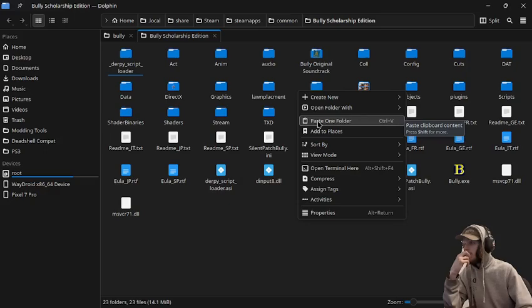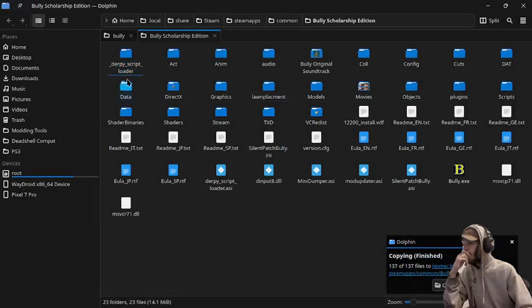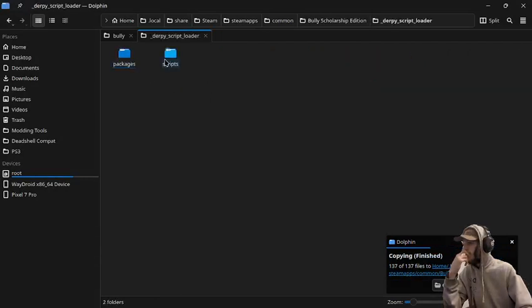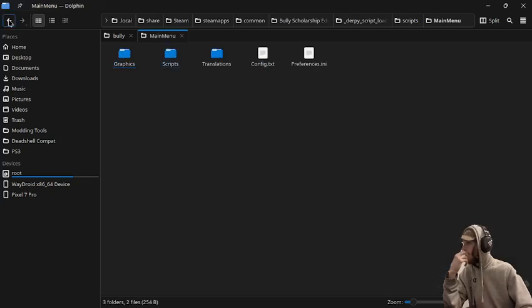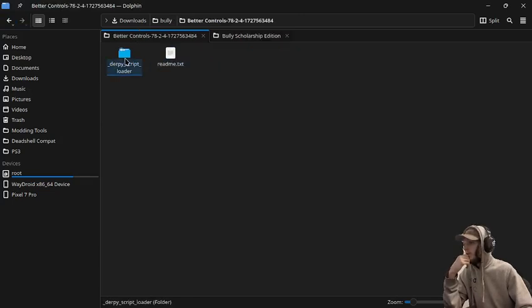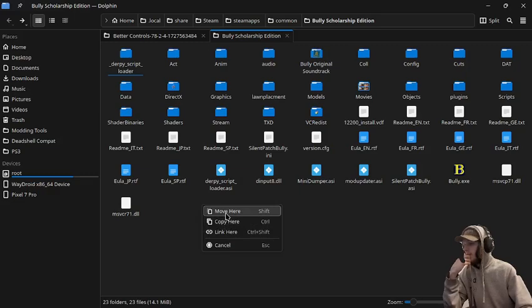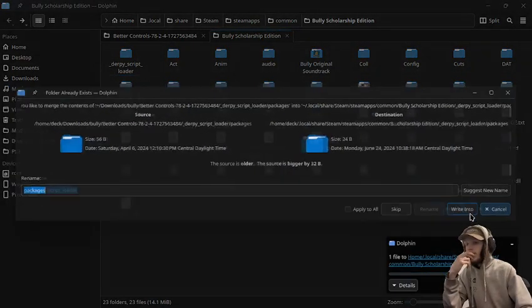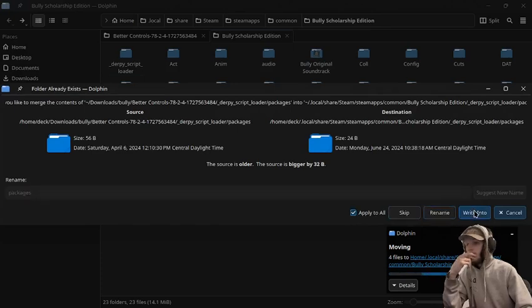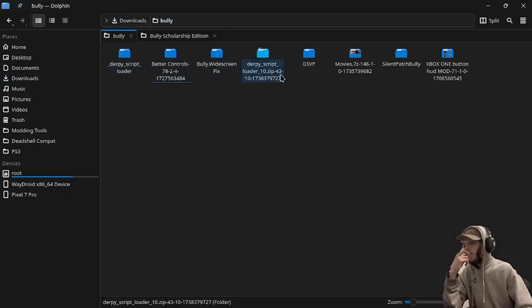We'll copy the Derpy script loader folder to the main directory, press Apply, and write into — and that should have installed it. Then we'll install it into the script loader. We'll do the same with Better Controls because it also requires that. Write into, and there we go. So that's Better Controls done.